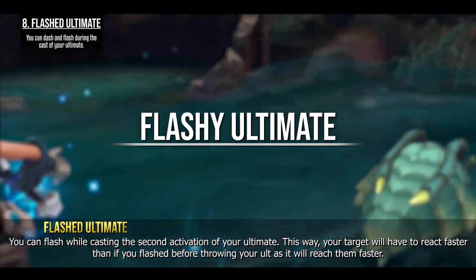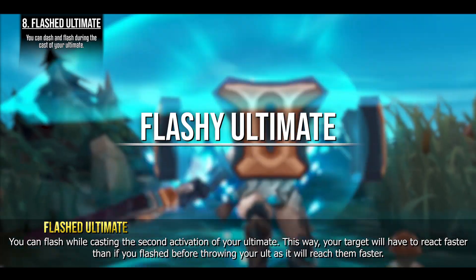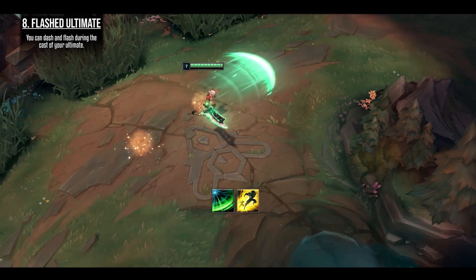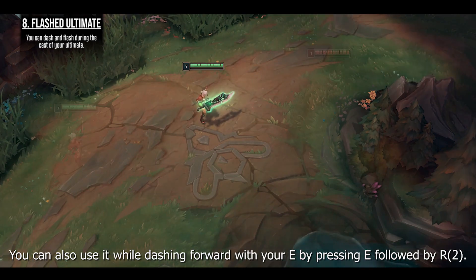You can flash while casting the second activation of your ultimate. This way your target will have to react faster than if you flash before throwing your ult, as it will reach them faster. You can also use it while dashing forward with your E by pressing E followed by R.